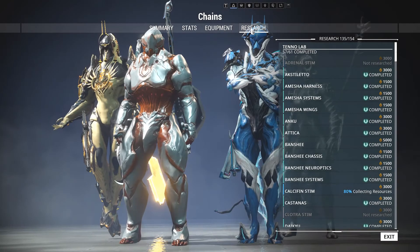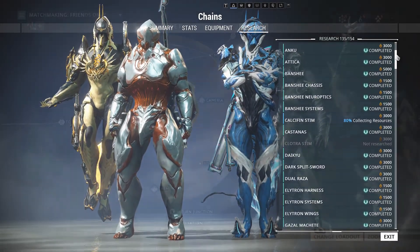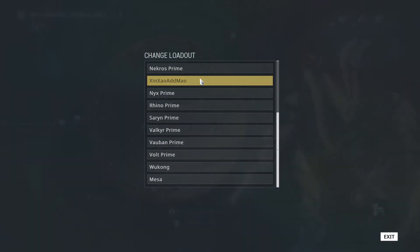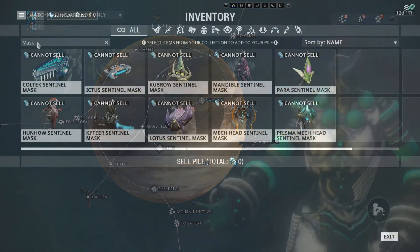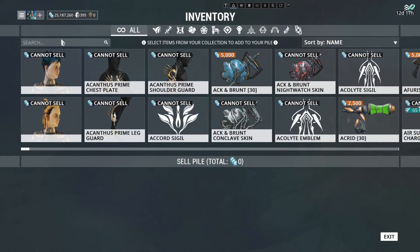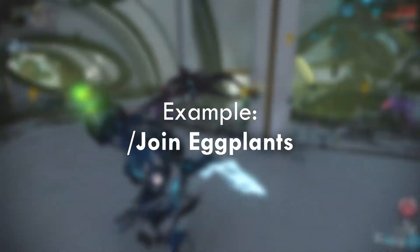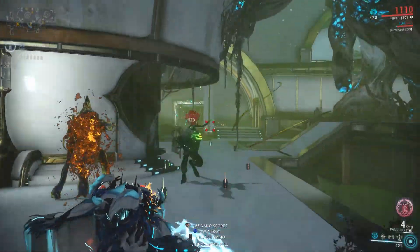Clans now have a research tab within their clan profile screen, and you'll be able to switch loadouts from the star chart so you don't waste time heading back to your Arsenal. The inventory screen now has a search option and all-category view. You can now join someone's game by typing forward slash join, then their name, as long as their lobby is in public mode.